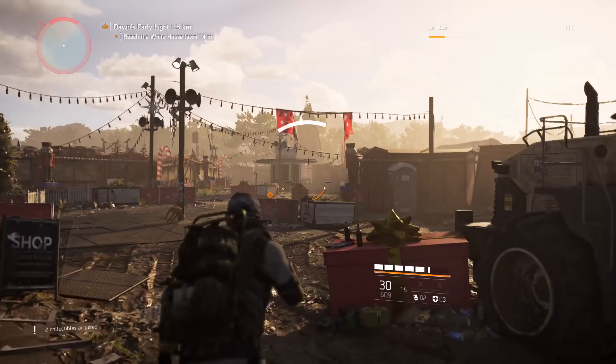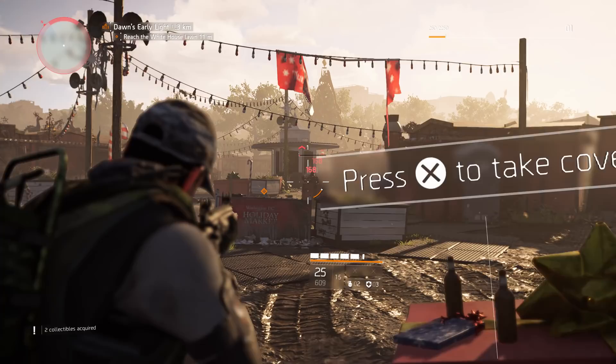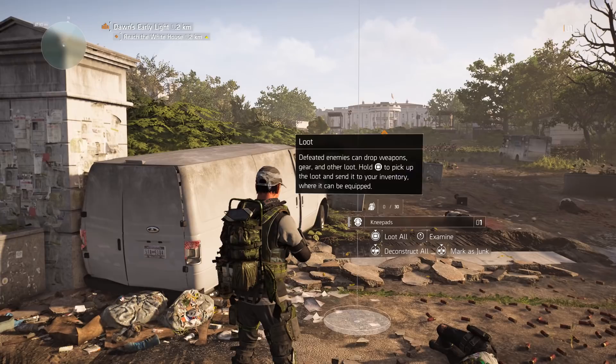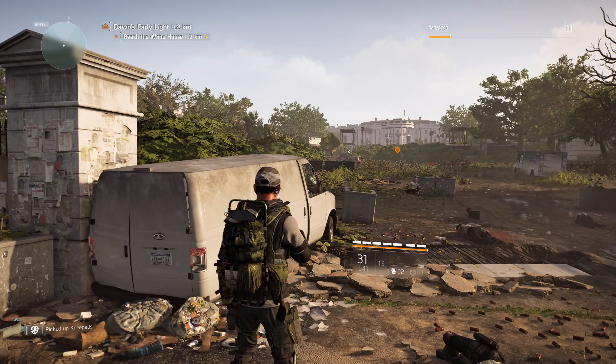When you walk up to an enemy for the first time you may notice that they drop something after you shoot them — this is loot. With loot you can make your character better, stronger, and more powerful. For example, here we picked up some knee pads.